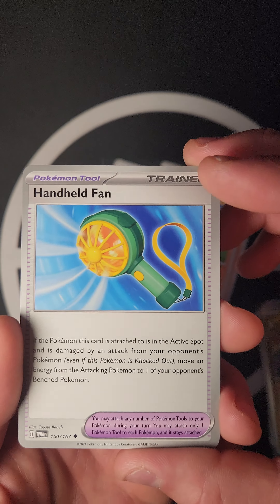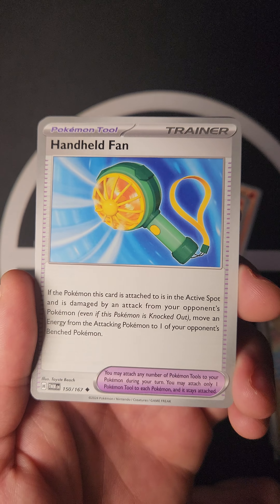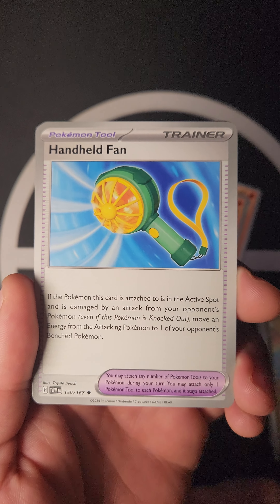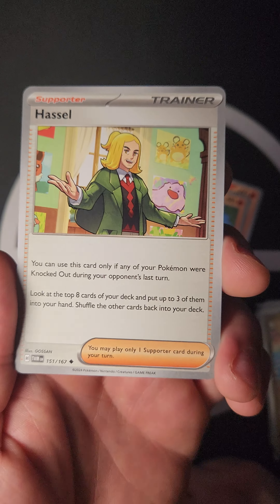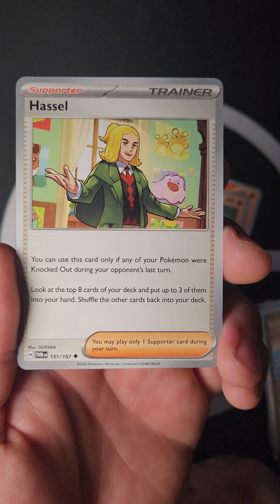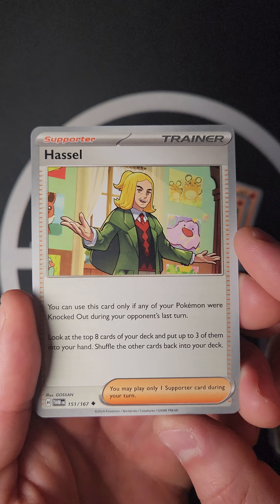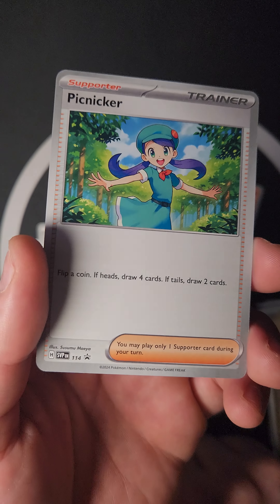We have a new Tool — Handheld Fan: if the Pokémon this card is attached to is in the Active Spot and is damaged by an attack from your opponent's Pokémon, even if this Pokémon is knocked out, move an energy from the attacking Pokémon to one of your opponent's Benched Pokémon. Really disruptive! Also Hassle: you can use this only if your Pokémon were knocked out during your opponent's last turn — look at the top eight of your deck and put up to three into your hand.